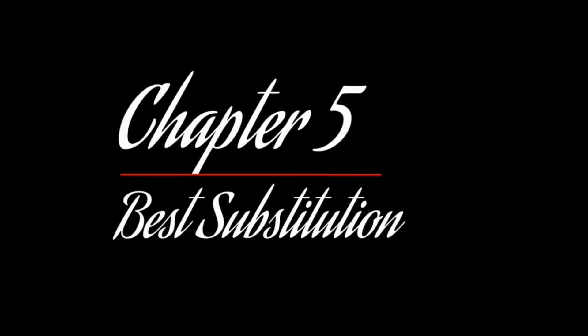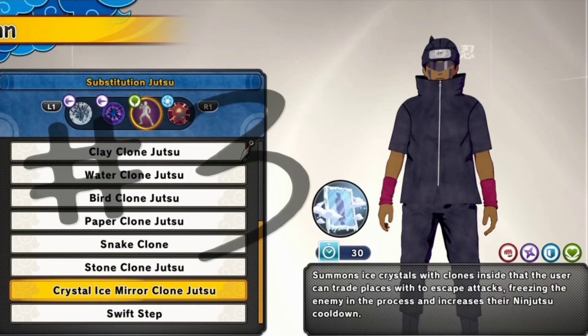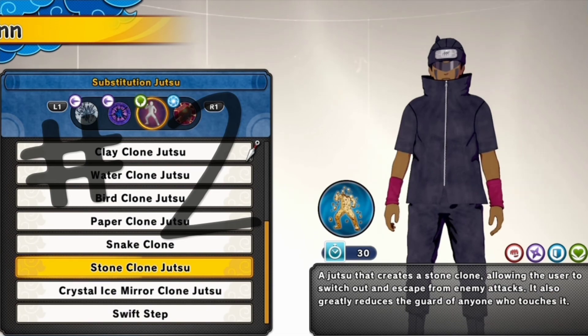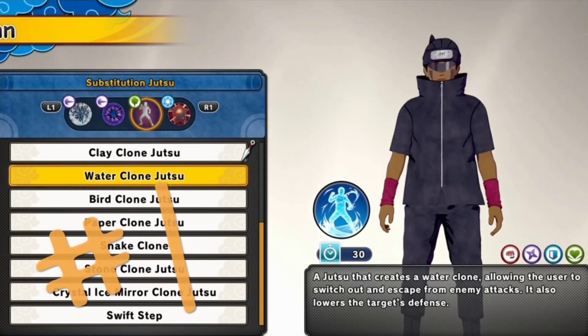Chapter 5: The Best Substitutions. I'll rate these number 3 to 1. Ice Mirrors allows you to trap your opponents even when you're not there. Stone Clone — giving range guard break, very OP. But number 1: Water Clone — being able to take away someone's defense then Black Lightning someone.